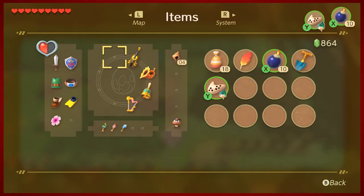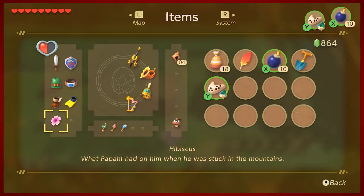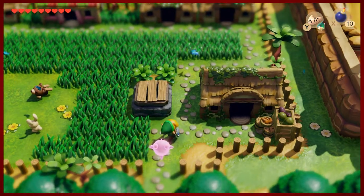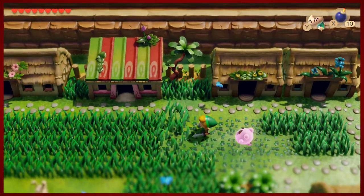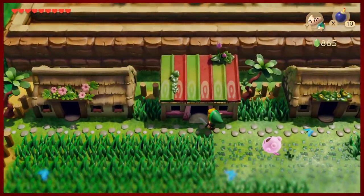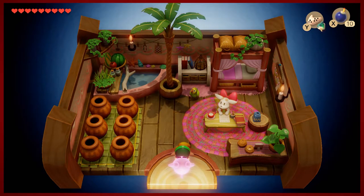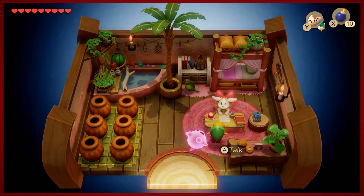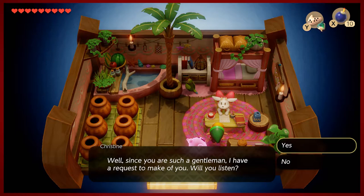We talked to Papa up on the mountain, gave him the pineapple that he munched away as anybody should, and he gave us a hibiscus in return. Now there's somebody in Animal Village that maybe would appreciate a beautiful flower. After a little trial and error, we find Christine the goat who wants our hibiscus.